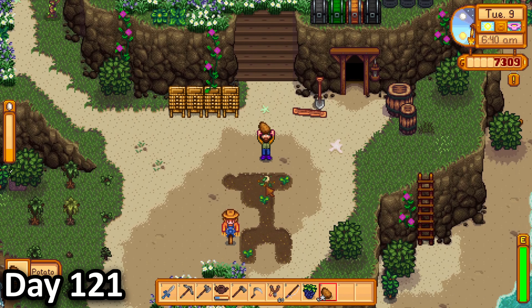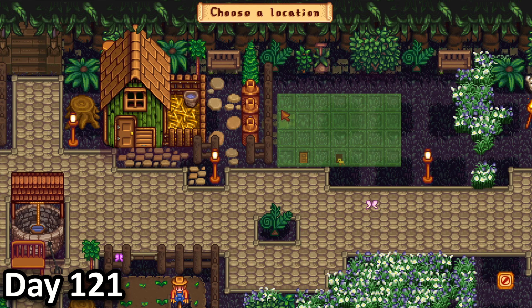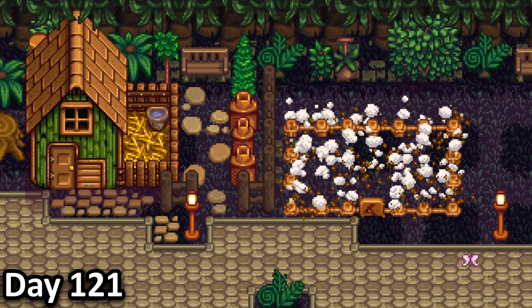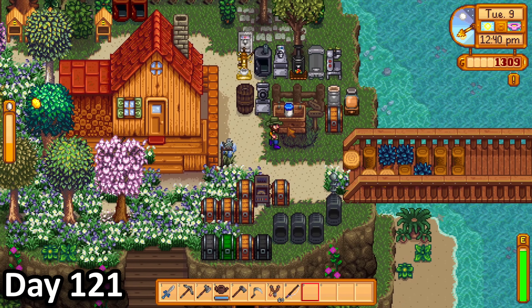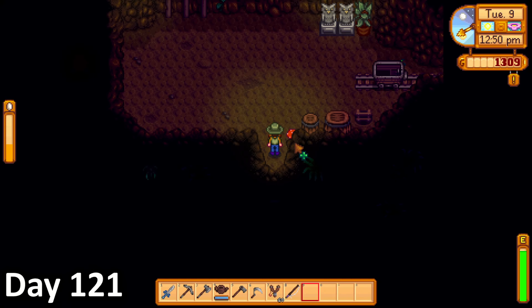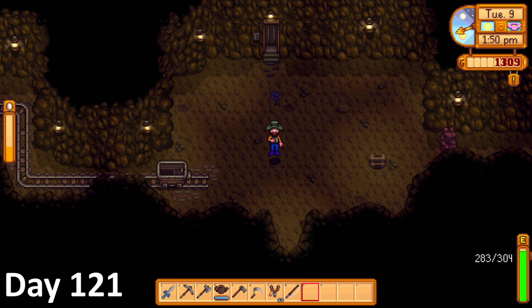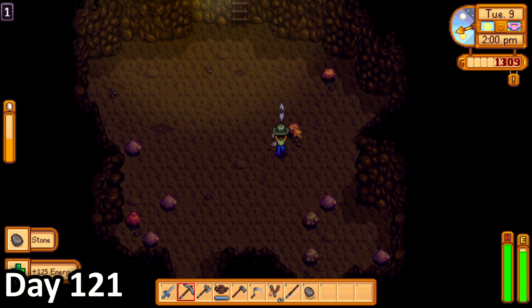I then sold some mayonnaise and fished for the rest of the day. In the morning of day 121, I harvested a single potato, tended to my animals, then ordered the construction of another barn next to my newest coop. I then watered my crops in the small cosmetic farm, then grabbed some mayo which I sold. I then thought it would be a fun idea if I ate the unlucky clover and descended into the mines, so that's exactly what I did.